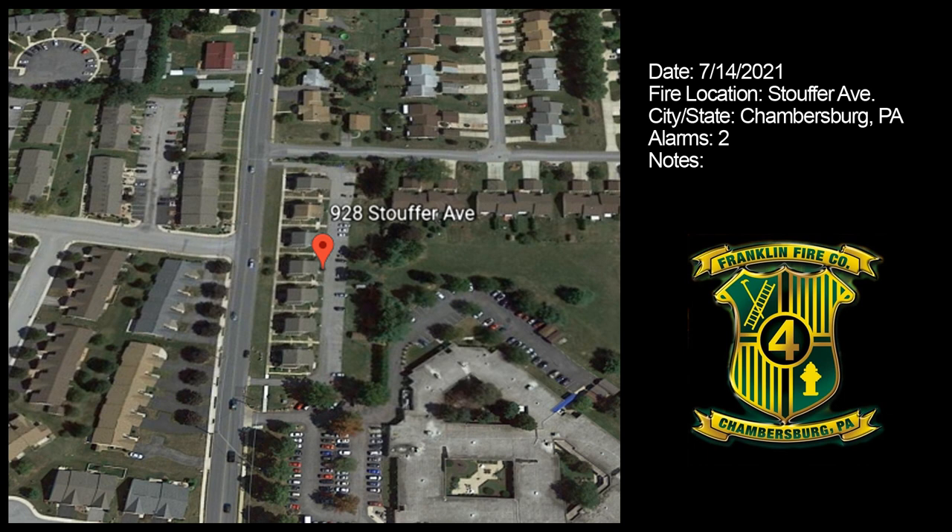Fire attack tower is opening up the roof. Tower — Buck, it's Command. Do you want the roof open? Yeah, that's correct. Command 1 to Franklin — can you notify for utilities coming to the scene? Direct.